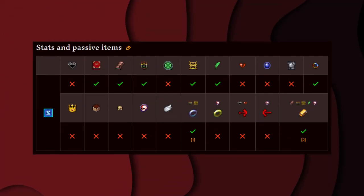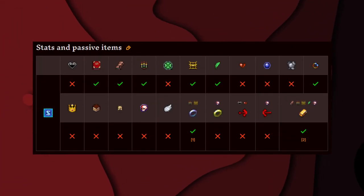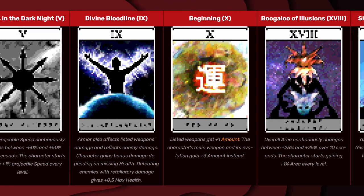These are all the stats and passive items that affect Spellstrom. And these are all the arcana that affect Spellstrom.